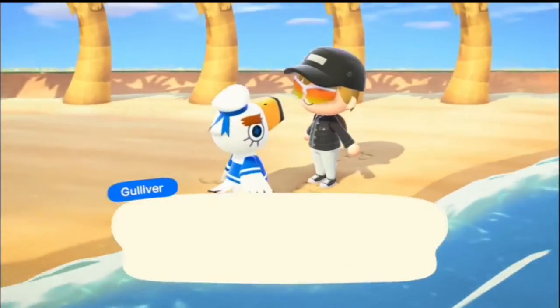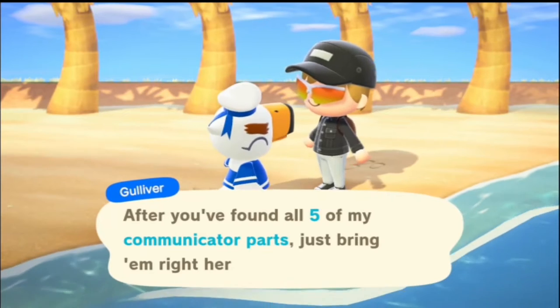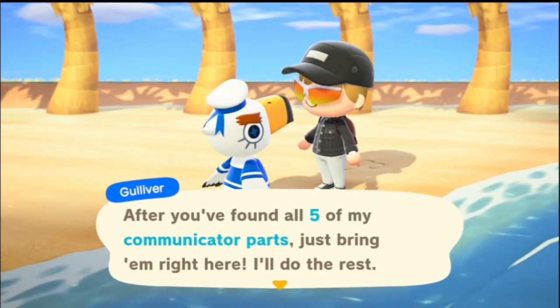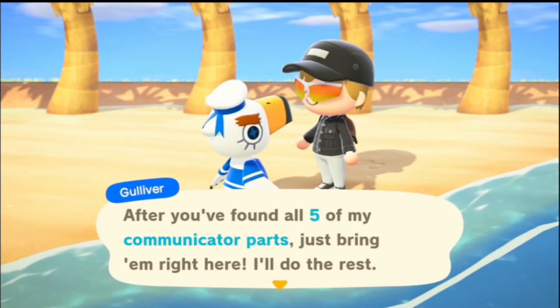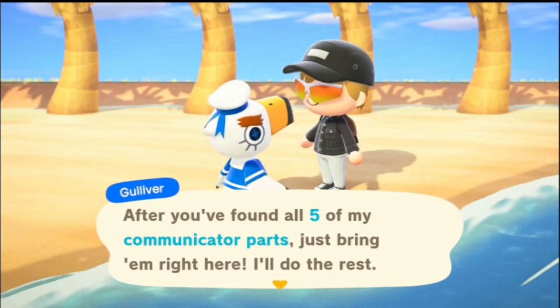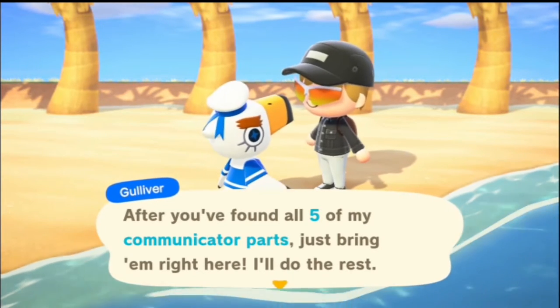So we found Gulliver. He is a seagull that washes up on your island from time to time. He is asking about these communicator parts. When he gets on the island he's unconscious, and you have to speak to him multiple times until he gets up and then he explains to you what happens.